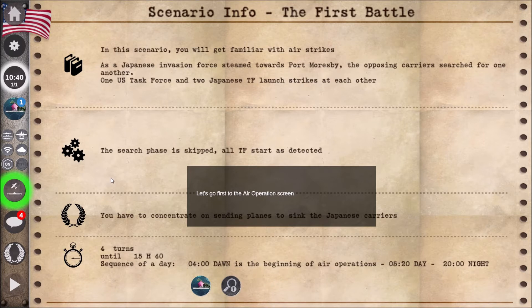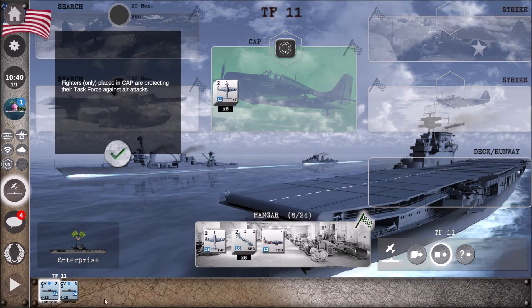They want us to go to the air operations screen first. We've got the Enterprise and the Yorktown in Task Force 11. First of all, we've got CAP. If you remember, each counter — and there are six of them — is worth four aircraft. So we've got 24 aircraft on CAP, 24 fighters, same with the Enterprise. So we've got plenty of CAP up.